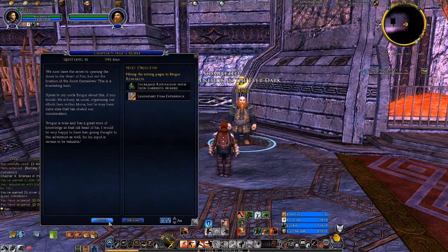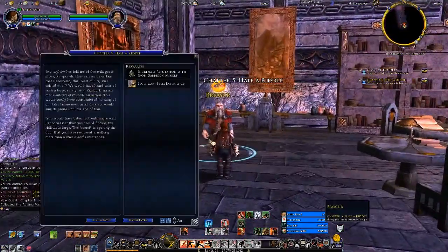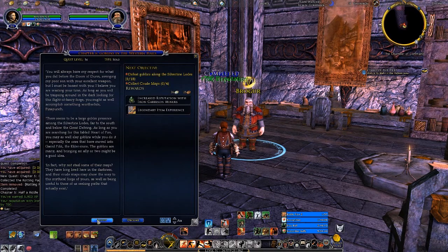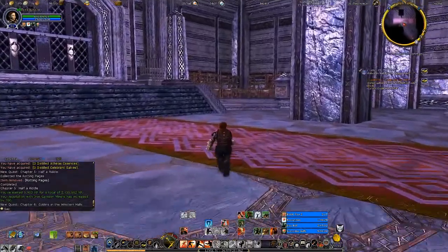But still, we have no idea of its location. Maybe Brogur has some idea? — I do not have time for riddles, there's too much to be done. You would have better luck catching a wild red-horned goat than finding this ridiculous forge. This secret to opening the door you have recovered is nothing more than a mad dwarf's mutterings. I have had an idea — what if the goblins have found the Heart of Fire? Go to the Silver Team Loads, kill the goblins there, collect the maps, and see if they found it! Well, there are worse ideas I've run into.